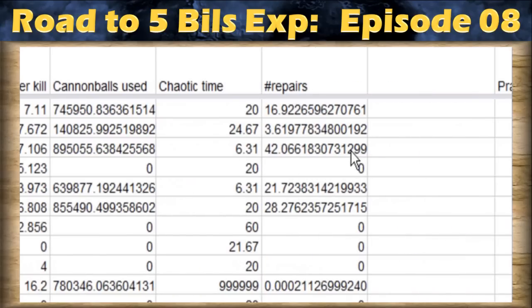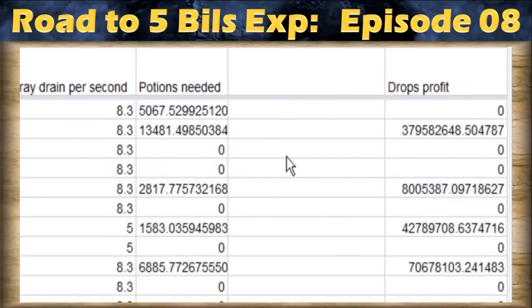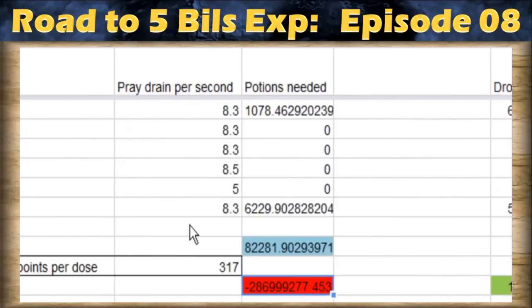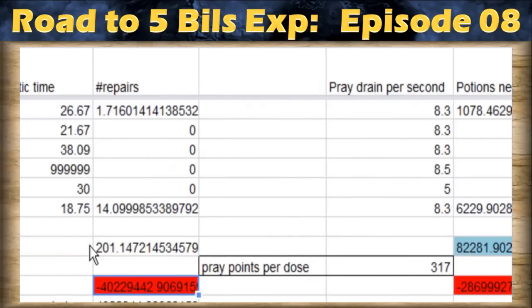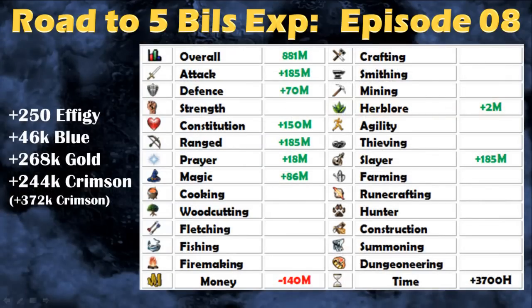The tool also calculates the amount of cash you will make by looting the monsters, and of course you need to reduce that by the total amount of cash you'll spend on potions and cannonballs — it's around 1.7 billion gp just for the cannonballs. If I were going for 5 billion experience overall, I would have to do Slayer for 3,700 hours in a row, for a total of 881 million experience overall, with a lot of that coming from Slayer, Attack, Range, and Magic.